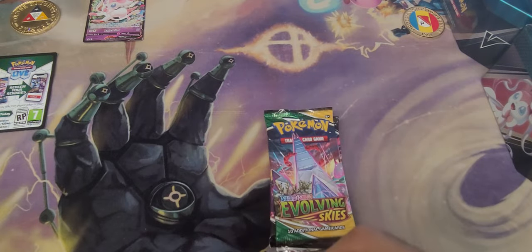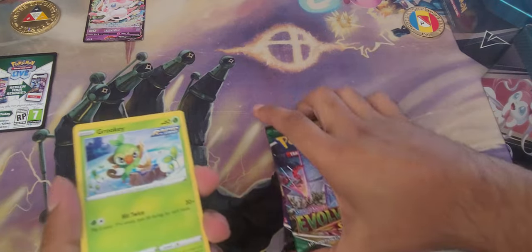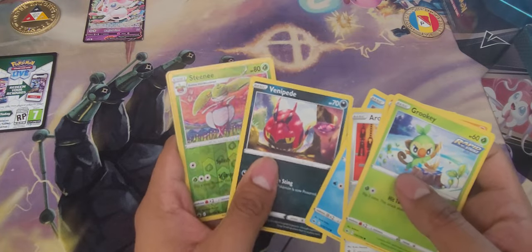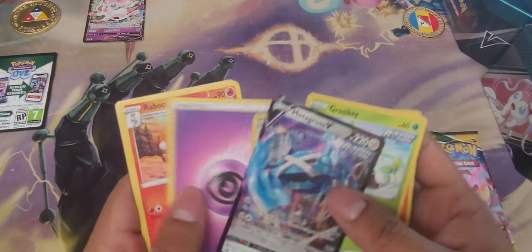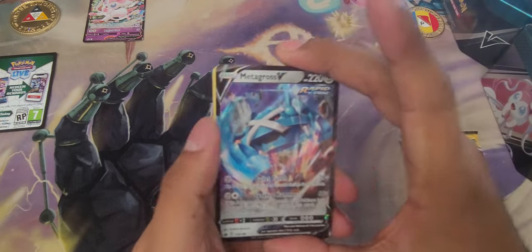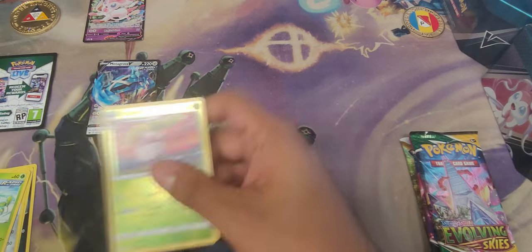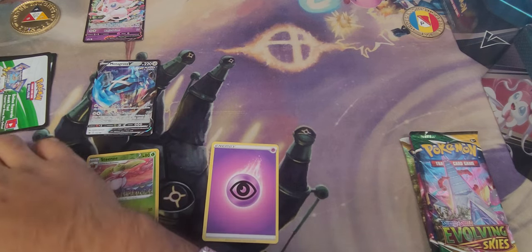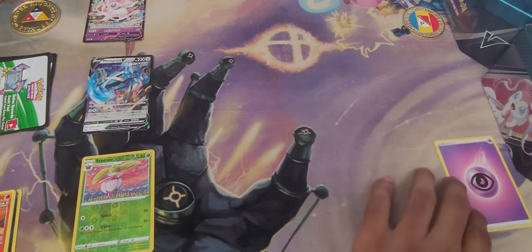Let's see what we can get — any chase cards? Not really, in all honesty. I've pulled everything I've wanted from Evolving Skies. Nothing so far... a reverse rare, something... and yes! First pack we got a decent hit — Metagross V, one of my favorite Pokémon and one of my favorite shinies, for sure. Put him right there, along with the energy and the code card.